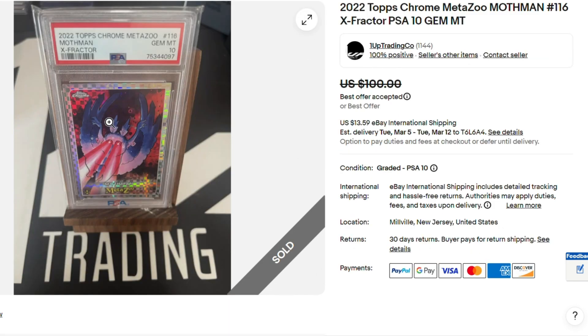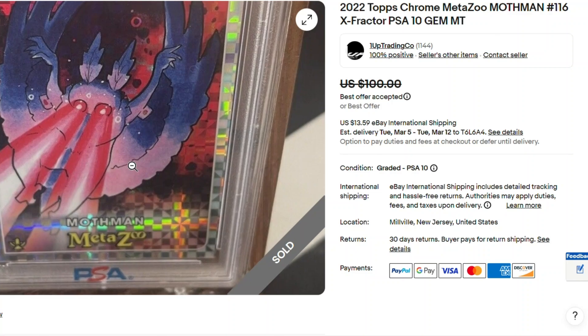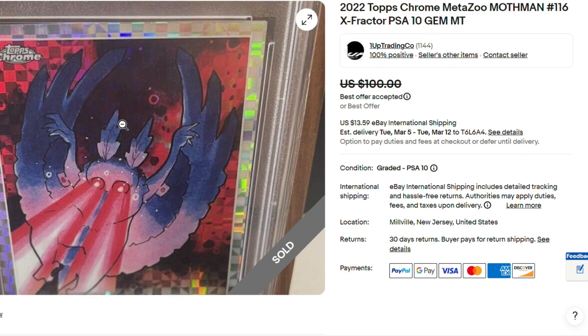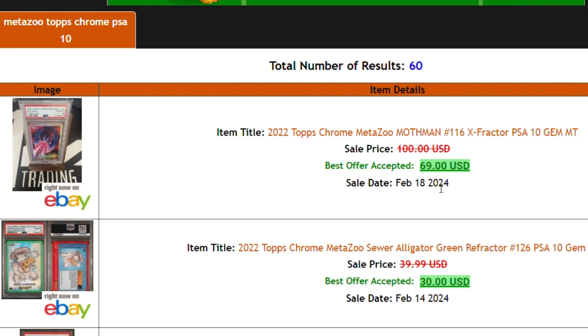Next we have Topps Chrome, X-Fractor, PSA 10, Alternate Art Mothman. Let's take a closer look — this looks really nice. These are the kind of cards I collect. It was going for $100 best offer, and the offer that was accepted was $69. $69 for Mothman, Alternate Art, X-Fractor from Topps Chrome — that's rooty, that's diggity! All I can tell people: Topps Chrome is the way to go. If you can pick it up for cheap, do it.